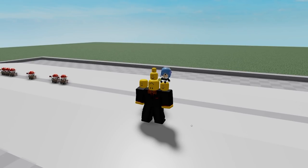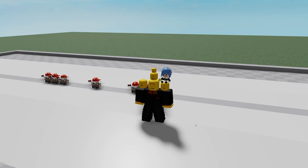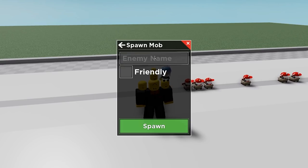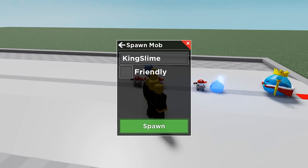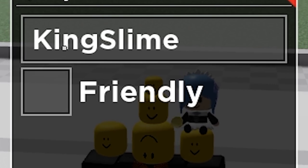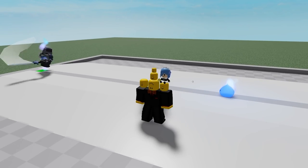Seeing Card Kits go from one end of the screen to the other is pretty cool, but we might want to see some enemies, right? Well, luckily, you can spawn in enemies by going to the options, spawn mob, and here you can basically spawn any enemy. For example, let's spawn a King Slime. All you gotta do is just click spawn and there is our epic King Slime boss — and he acts exactly like he would in the normal game. You might have noticed this little friendly button, and that is because we can also spawn any enemy as a friendly, just as if they were spawned by Jester. For example, let's spawn the easy boss as a friendly — and there he is, ready to fight on our side.